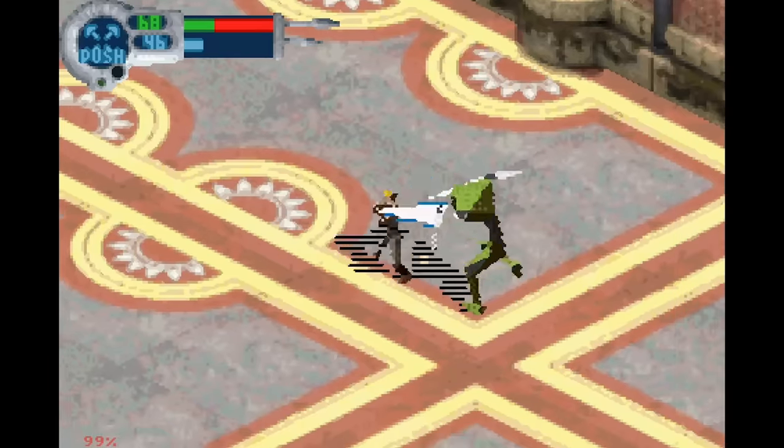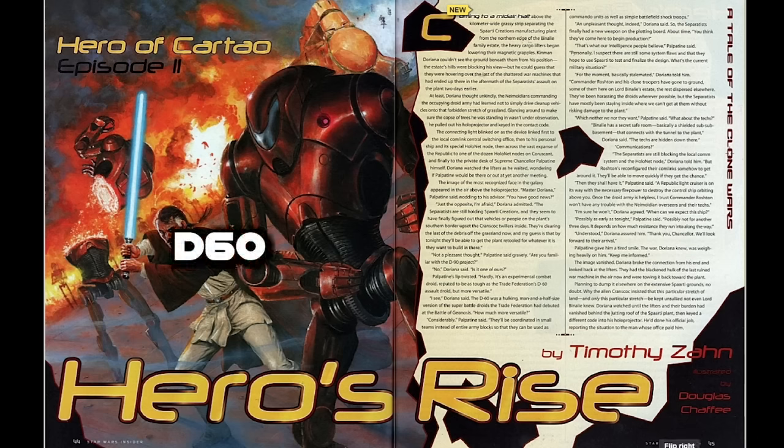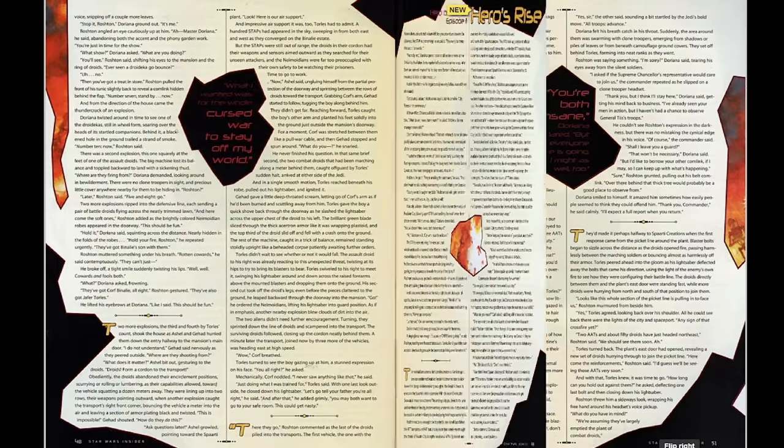This series of skirmishes came to be called The Rise of the Cortosis Battle Droid, where novel droid units were used during a brazen attack on the Jedi archives in the temple. D-60 comes from the short story Hero of Cartel, from Star Wars Insider issues 68 through 70, written by Timothy Zahn, who gave us Thrawn.